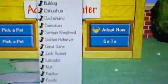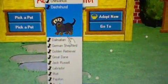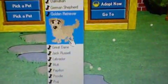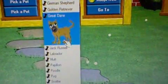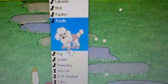Now here are all the breeds that you can adopt. We'll start off with the dogs. You can adopt a Bulldog, a Chihuahua, a Dachshund, a Dalmatian, a German Shepherd, a Golden Retriever, a Great Dane, a Jack Russell, a Labrador, a Mutt, a Papillon, a Poodle, a Pug, a Scotty, and a Sheepdog.